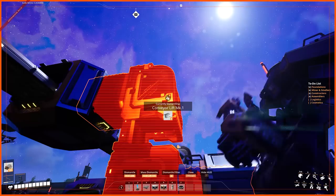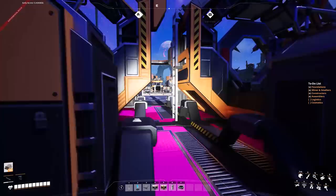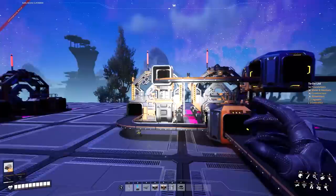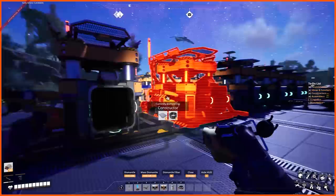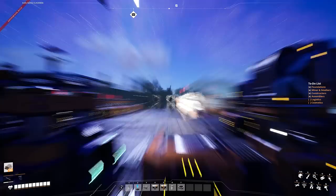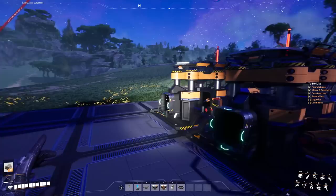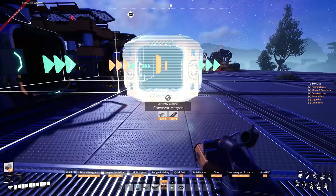So we can assign all of these to screws — six machines in total all doing screws. They take in 10 rods per minute and put out 40 screws. Effectively with our four iron rod constructors: four times 15 = 60. Six constructors each doing 10 per minute is also 60 — so we're one to one. Now we have to figure out how to combine their outputs. They put out 40 each and our best belt is 120, so we can only merge three at a time.